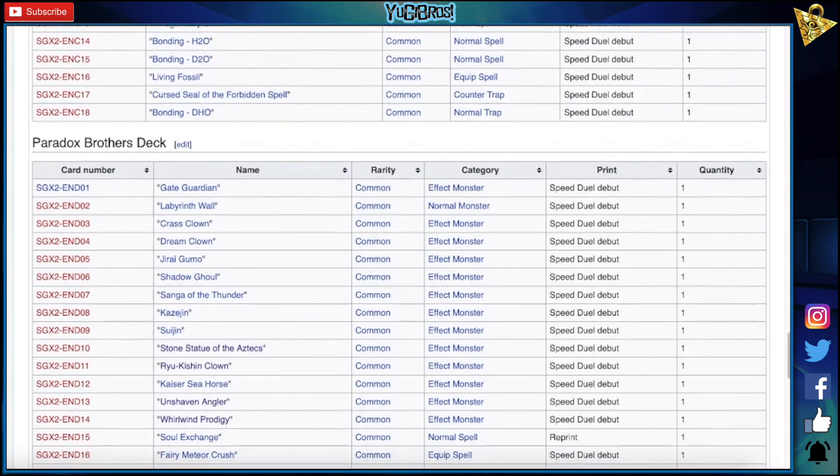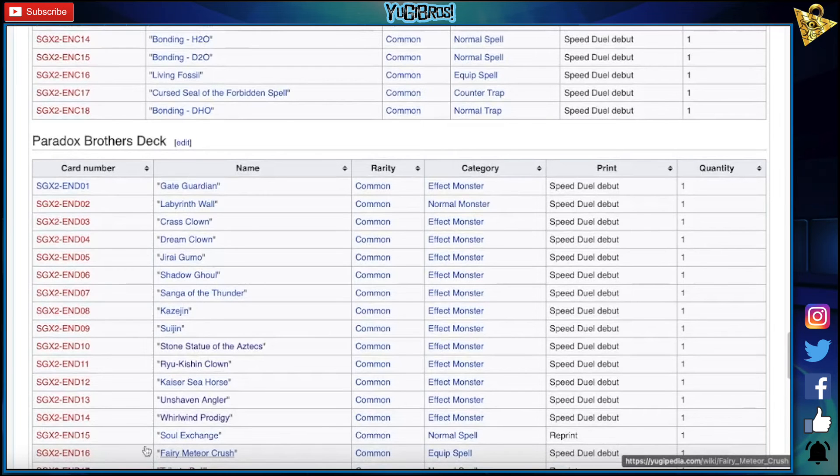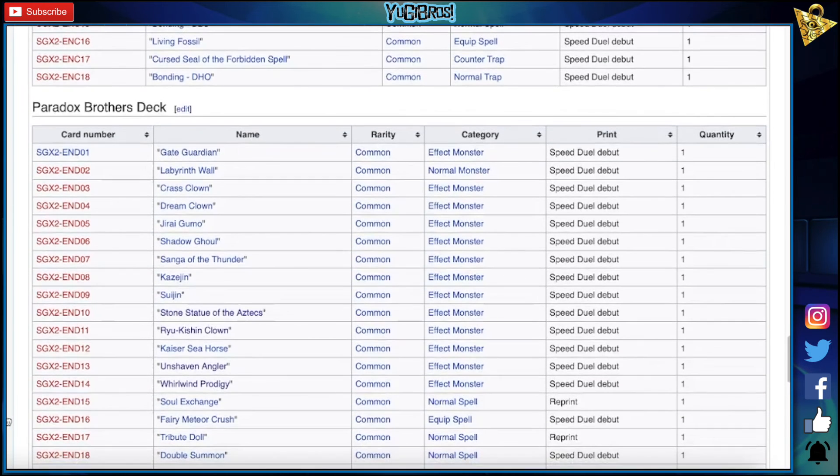Soul Exchange reprint, Perimeter Crush, Shell Piercing, baby. Tribute Doll. Double Summon — oh, I like that, I like that a lot. Is it too broken in 4,000 Yu-Gi-Oh? I guess we'll see. Interesting. Judgment of a Noob — we had that already.